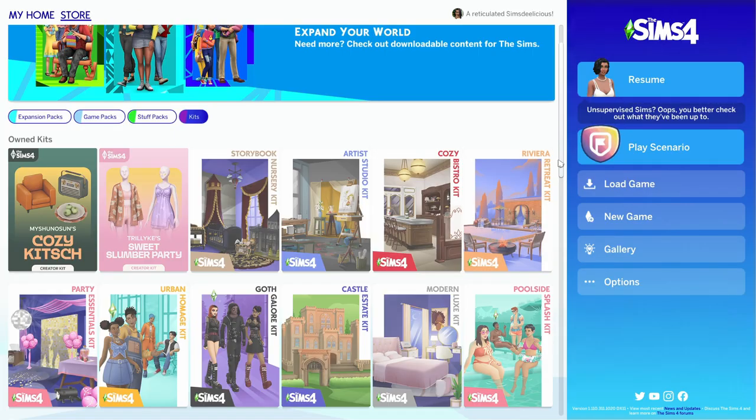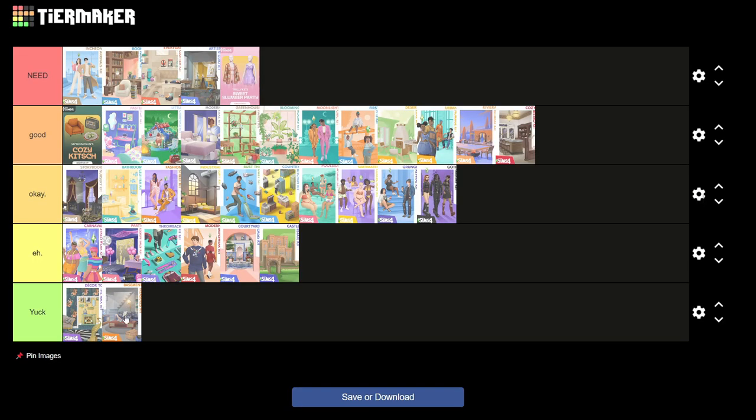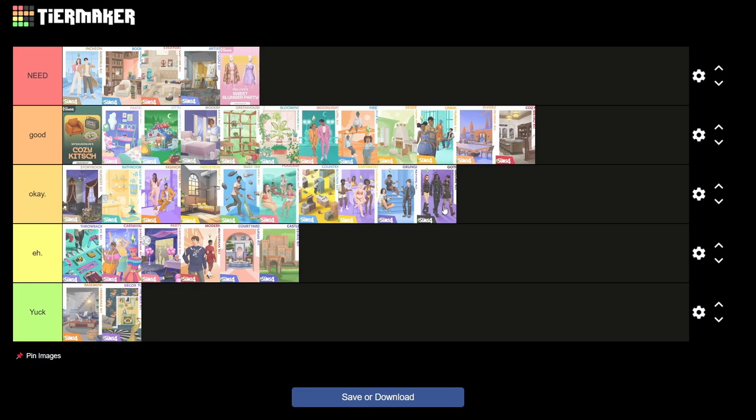Looking at the tier list now — there are just a lot of kits in this game. I'd probably put Decor to the Max at the edge since I can see myself using Basement Treasures more. I'd keep the Throwback Kit toward the front since I'm more likely to use activewear than party stuff. The Country Kitchen Kit feels right where it is. Overall I'm confident in my tier list — most kits land in good, and I only need five kits I can't live without, which doesn't seem bad.